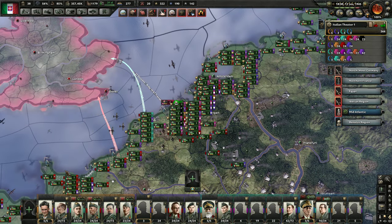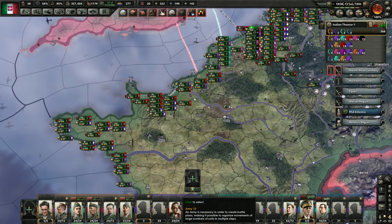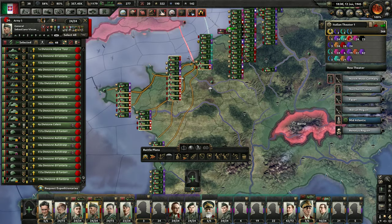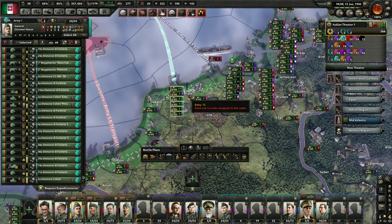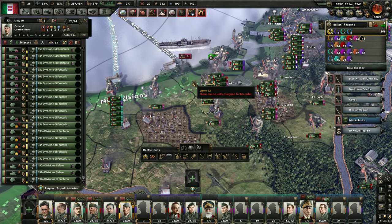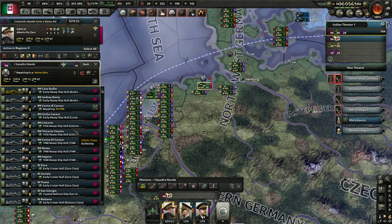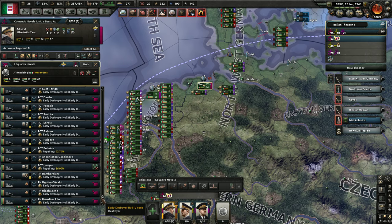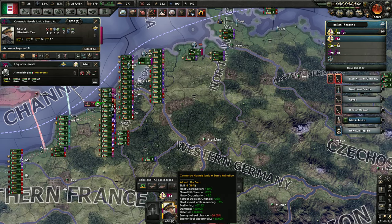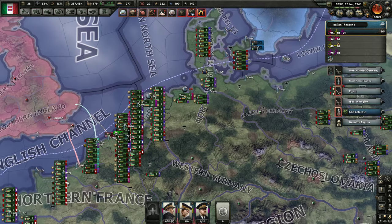We just had huge naval invasions right here in the Normandy area and I've been fending those off. I want all these guys to coalesce in deep, and Messy's got his men ready. So we have these invasions prepared and I believe my fleet should be ready to go. I have my spotting fleet and I have my main fleet.